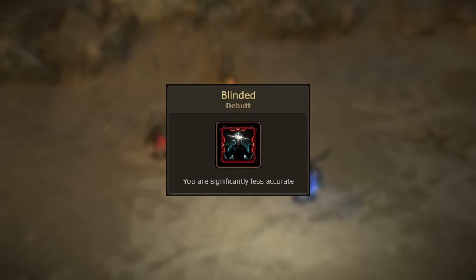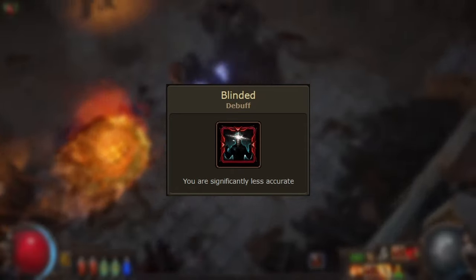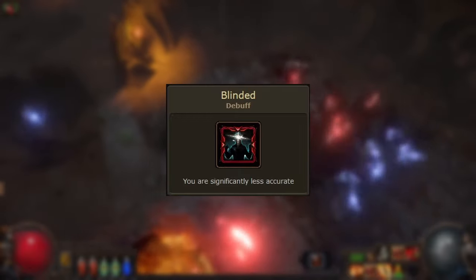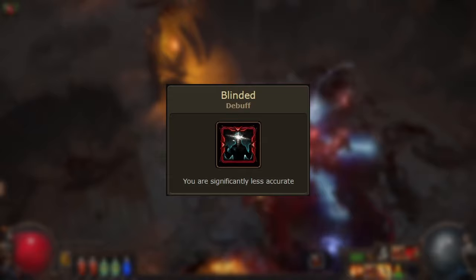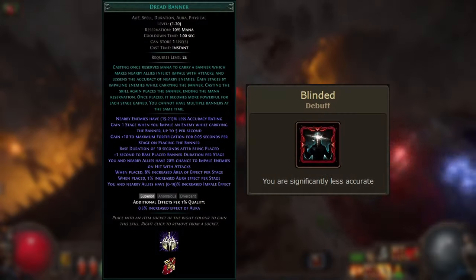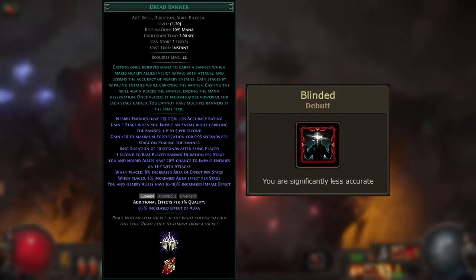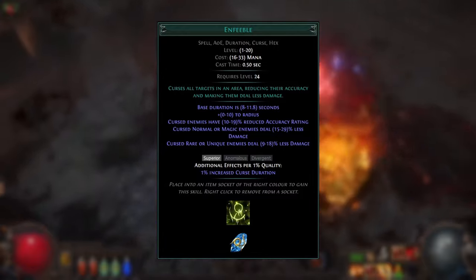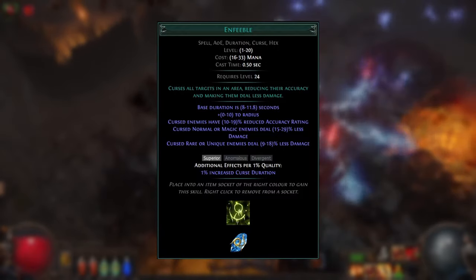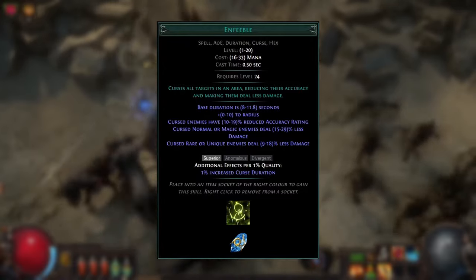You can gain a considerable amount of blind effect with low investment — the Silent Steps wheel right below the Wind Dancer keystone provides 70% blind effect, and you can get another 40% from the Blind mastery. If you're using Dread Banner with blind, the less accuracy modifiers are multiplied together before being applied. You could also consider Enfeeble, a curse which reduces the target's accuracy rating by 19% on a level 20 gem, and also scales with curse effect.